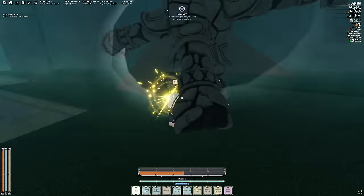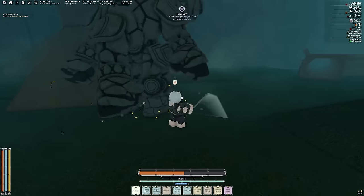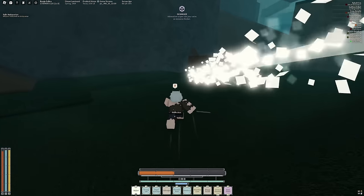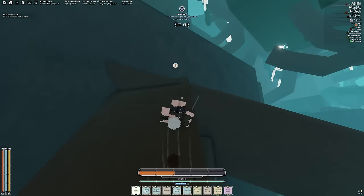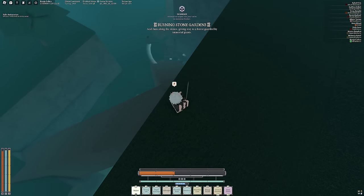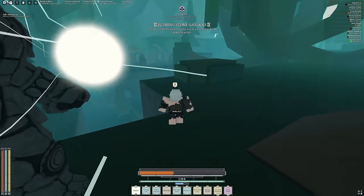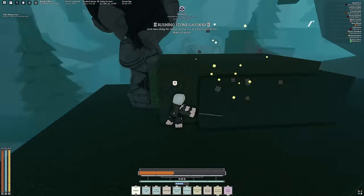When you fight those golems over there at the gate, what can happen sometimes is they double up, which can be really obnoxious. In that event, just run away. If you angle them the right way, you can get one of them alone — they'll climb up here. Then you immediately run this way so the other one falls off the branch. Now I have this one by itself and I can finish up what I was doing.